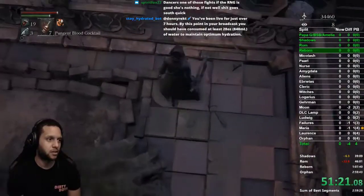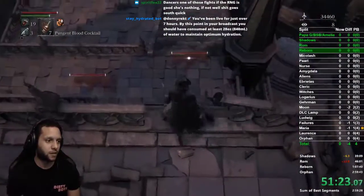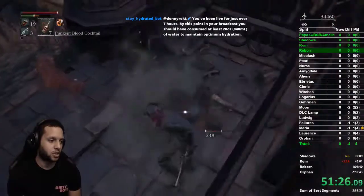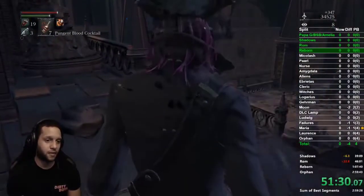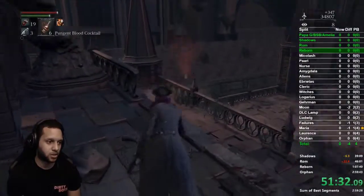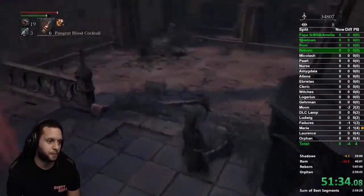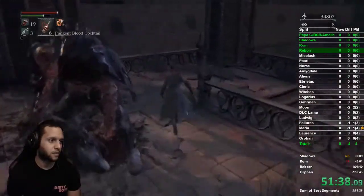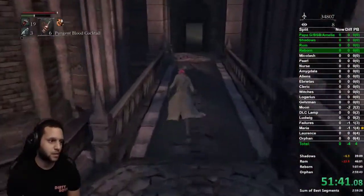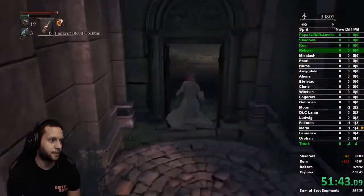Drop down, make sure you get a lock-on to this guy down here, drop on him, kill him, and throw a cocktail. This dude that shoots has ended so many runs — he's very scary. But what I just did is usually what'll happen and it'll be safe for the most part.